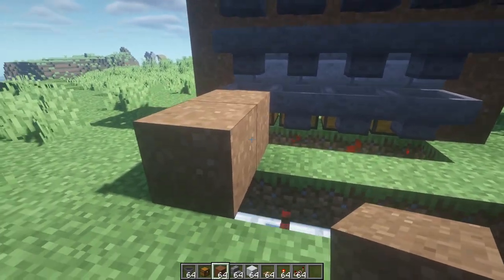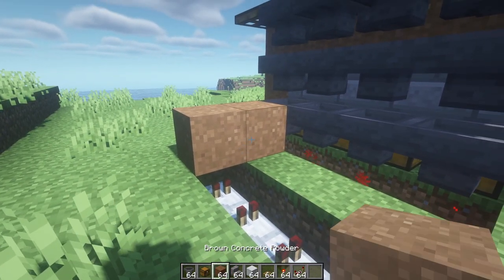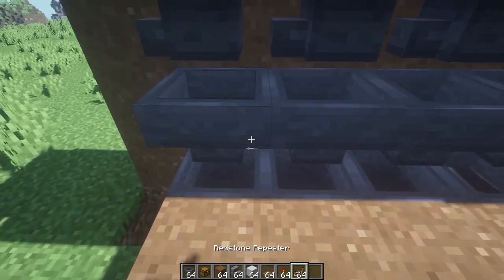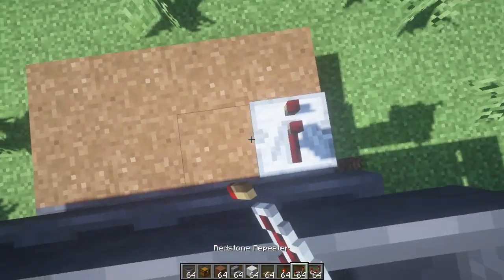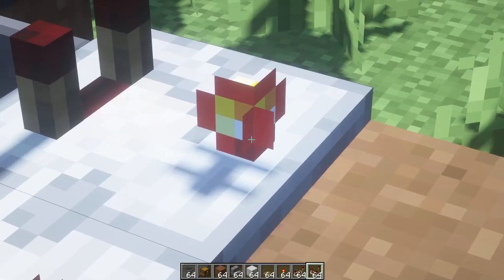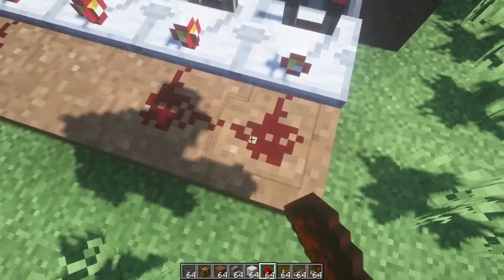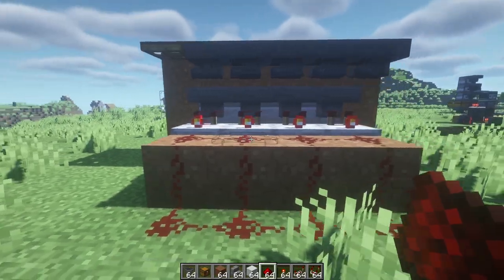Now just place some brown concrete — I'm using brown concrete powder, but it can't be made from scratch. On top of the platform we just made, go on top of it and get your comparators. You're going to place these right here, and right-click them so they have the little red bulb on — that puts them in subtract mode. Just connect everything up with redstone, super simple, and you should have a design looking somewhat like this.